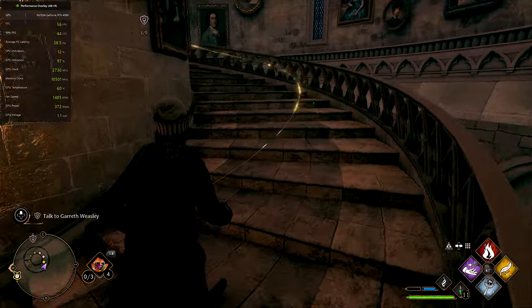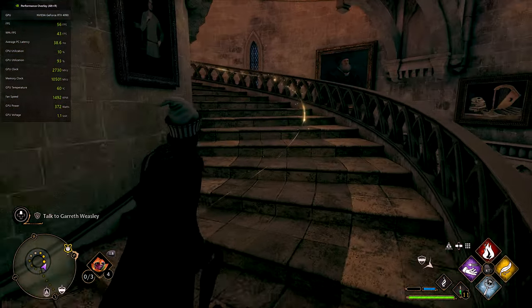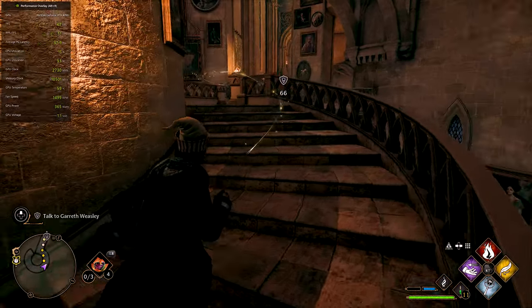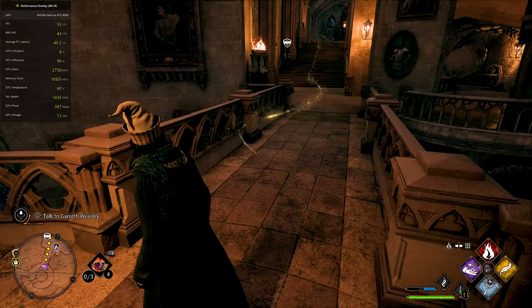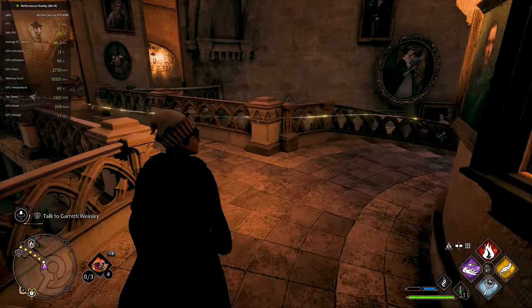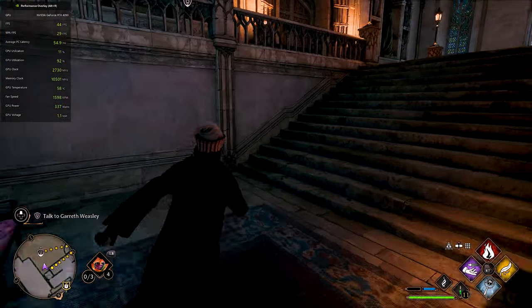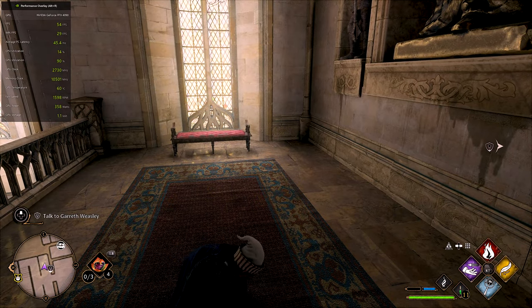We're pulling 56, almost 60 fps here. Certain areas really chunk the system. I think what we'll do is try throwing on DLSS and see what that gives us. Got our Latin lesson in for the day - never tickle a dragon, Draco - which is pretty cool.